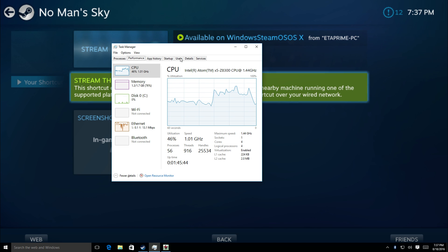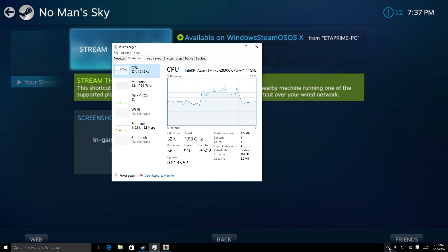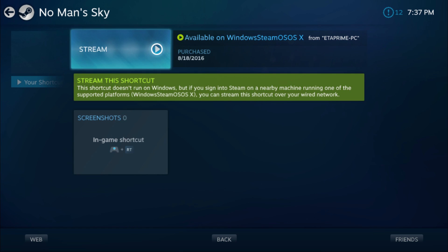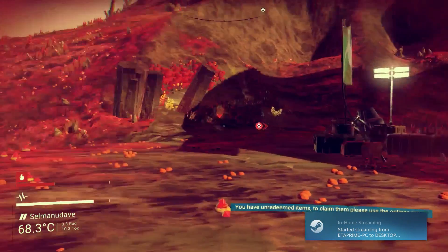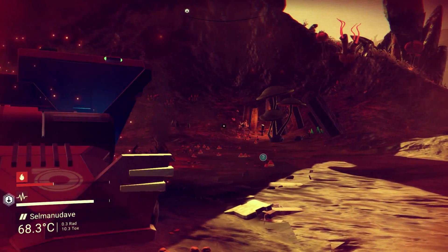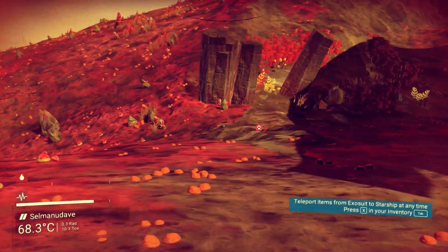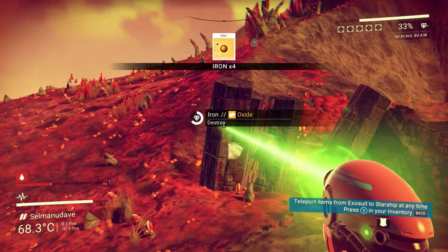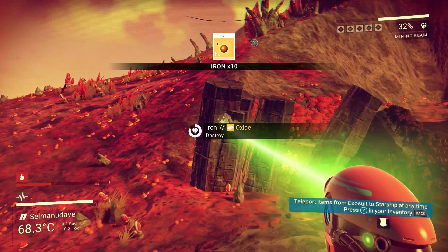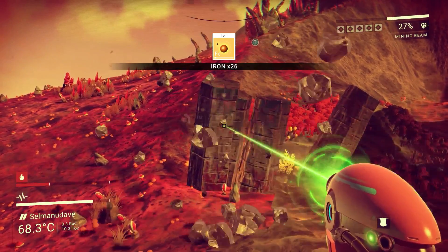My RAM — yeah, lack of RAM is really killing me here. Let me see what else I have running — nothing. I'll try to reconnect to it, see if that helps. That little guy is going to try to kill me. I need more iron so I'm just going to start mining here. I need some carbon to fill up my mining tool again.